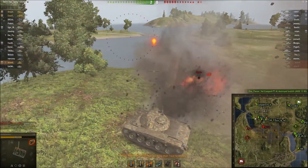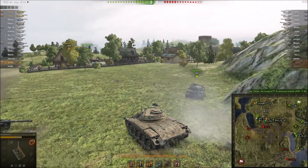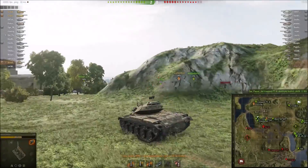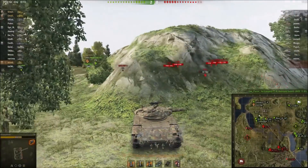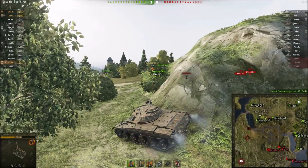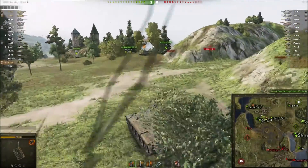I tried to kill the AMX 1390 on the move, but that's hoping for too much because the T49's gun is super inaccurate on the move. So when I missed, I instead just rammed him to throw his aim off the VZ that was behind us, and that was good enough for our scout tank to take him out.